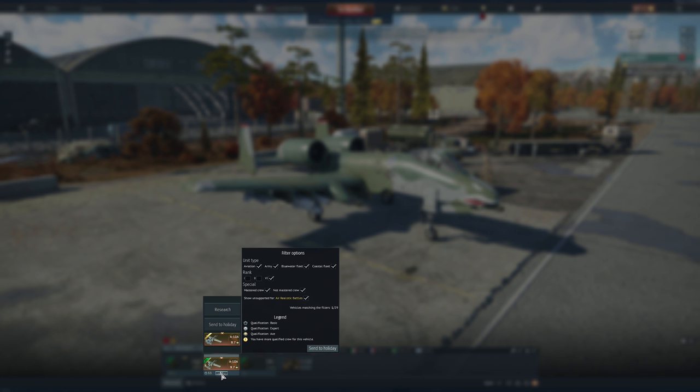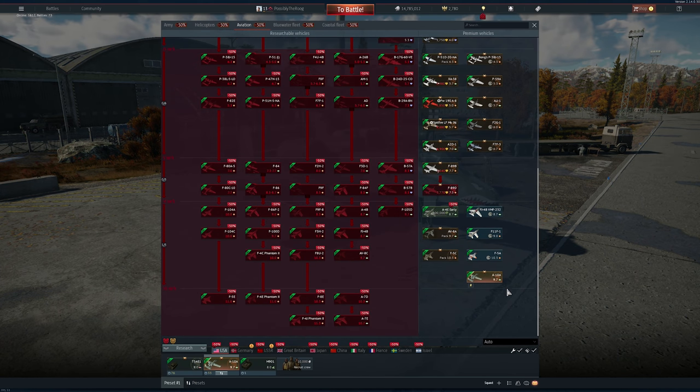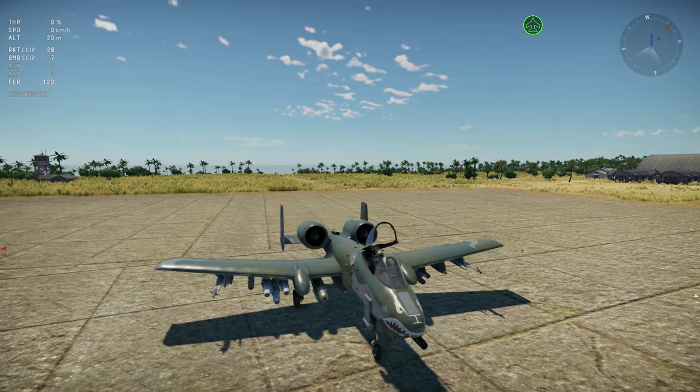They're accepting pre-orders for it. I think it's 60 bucks — I was surprised it wasn't more than that actually. The way they've got it in here right now is it's going to be a pack aircraft that you just have to buy. They couch this as an early A-10, which it is — it's an A-10A. Pretty slick looking aircraft, if I don't mind saying so myself, as a completely unbiased person.